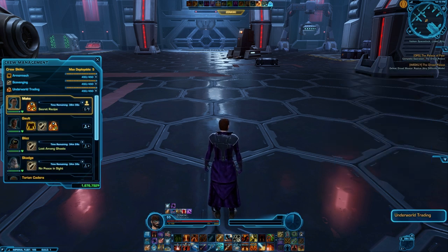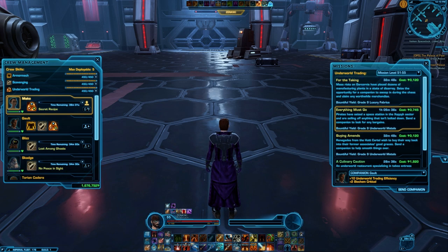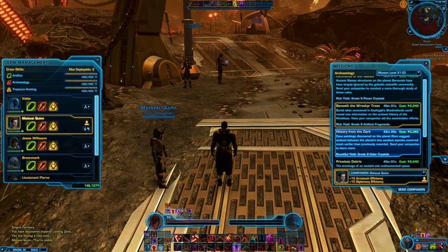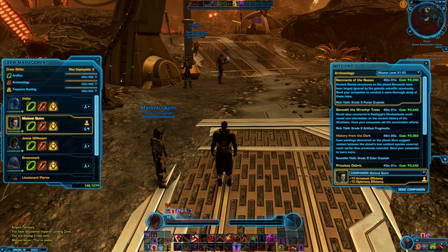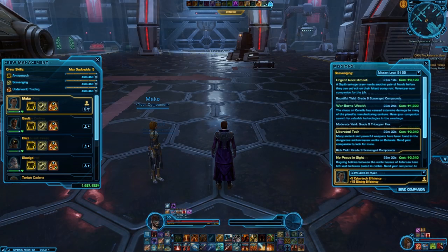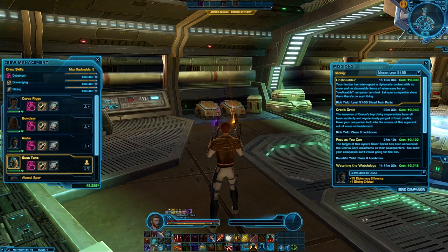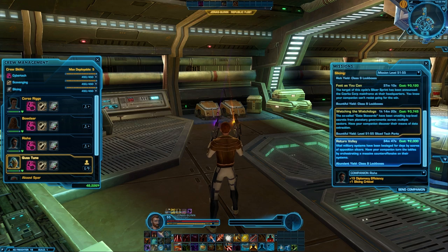There are three main types of crew skills: gathering, crafting, and mission. Gathering skills are fairly self-explanatory — you use them to gather items to make things. There are four of them: archaeology, which is used to gather crystals; bioanalysis, which is used to gather plants; scavenging, which is used to gather metals; and slicing, which you use to open up lockboxes throughout the world. You can also use slicing to bring back certain items required to make augments and augmentation kits.